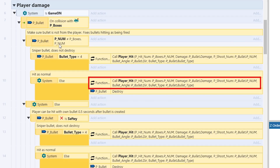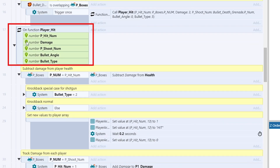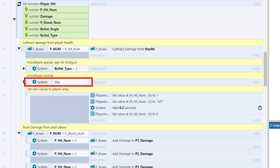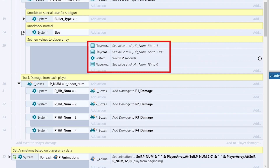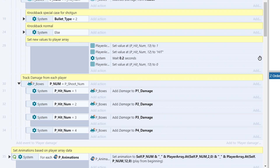We then call the player hit function with parameters like the player that got hit, the bullet's damage amount, the player that fired the bullet, the angle the bullet is traveling, and the type of bullet. Then the player hit function identifies the player that was hit, deals damage to their health, knocks them back — more if hit with a shotgun, less for any other bullet — then changes some info on the player array so other actions like animations can happen, and finally tracks the damage dealt by the shooting player for the stat screen. So I still have to do all that.